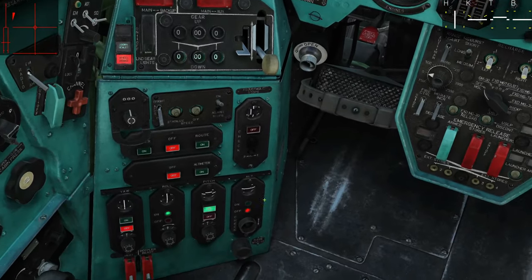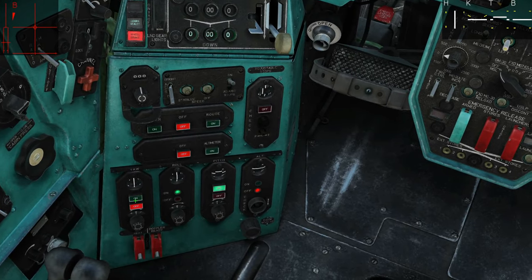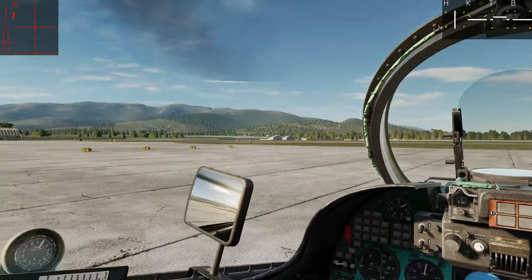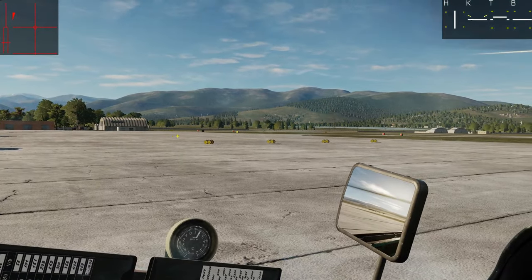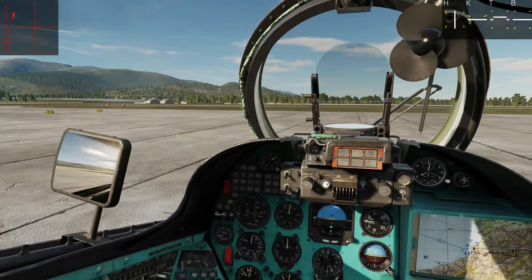We are going to ensure that all four of our AFCS channels are on to give us maximum stability. We are going to taxi over to one of the barrels that we want to pick up. It doesn't have to be a barrel — it can be any of the cargo units within the weight limit for the HIND, and we don't know what that weight limit is at the moment.